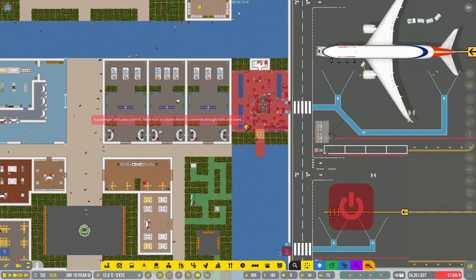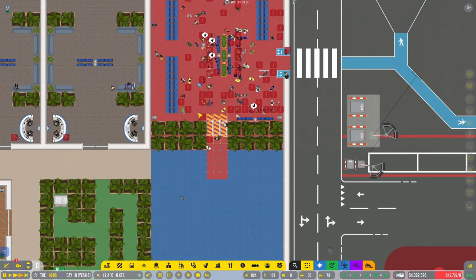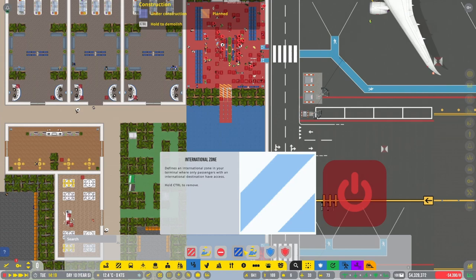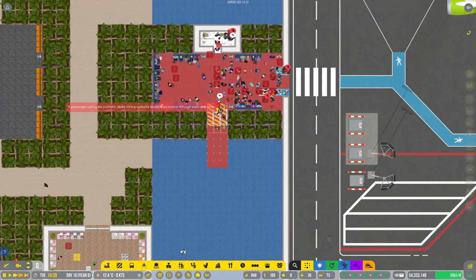There are some people who — make sure custom move is accessible through walls. Why can't they pass customs? What the hell is — why is it everywhere the same? Passport checkpoint. Custom? What is a custom thing? Security checkpoints. Medium security. Passport checkpoint. This is customs, right? I think that is customs, but then again, the other flight worked. So we're just going to presume that this is something weird that the game does. I don't know why this is the case. Leave a comment if you know.